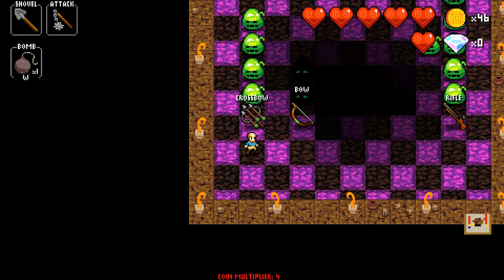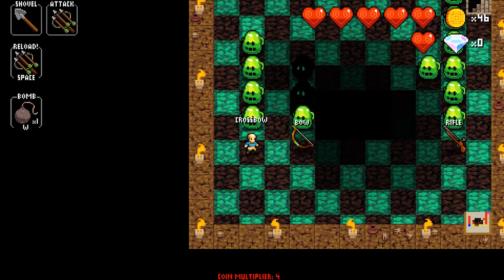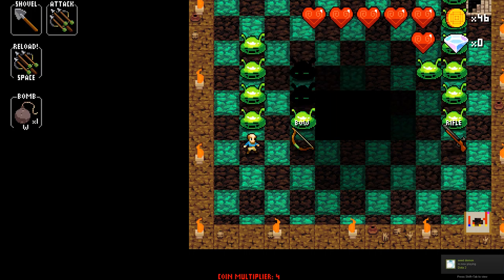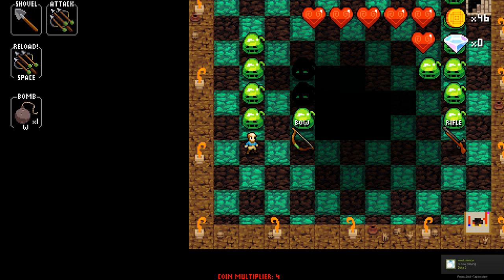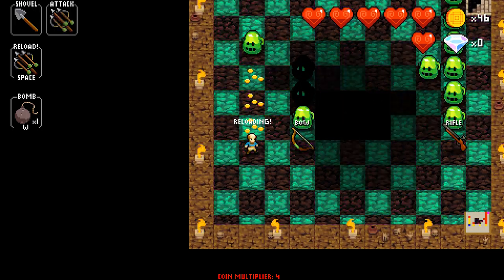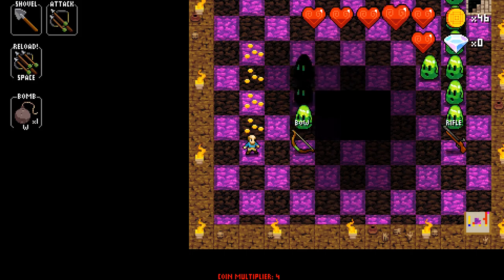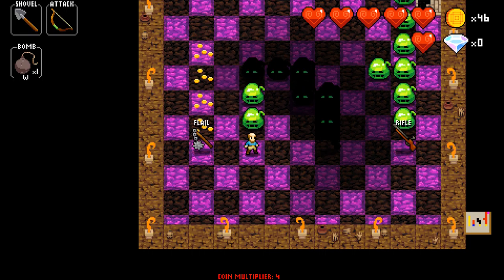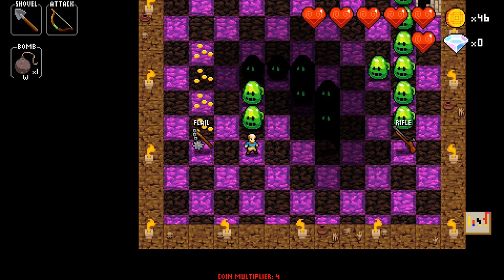Moving on to the ranged weapons, which are quite rare in the crypt. First we have the crossbow. It can attack for 4 squares in front of you, shooting one enemy at a time. The shots have piercing and it needs to be reloaded every 3 shots. Second we have the bow. It can attack 3 squares in front of you, one enemy at a time, and is the only one of the ranged weapons that doesn't need reloading.